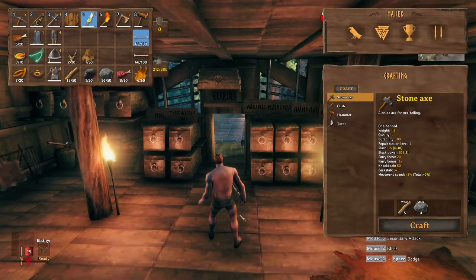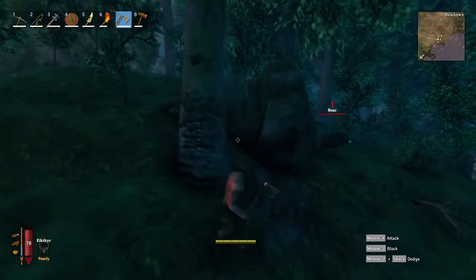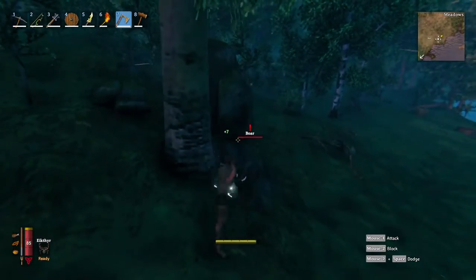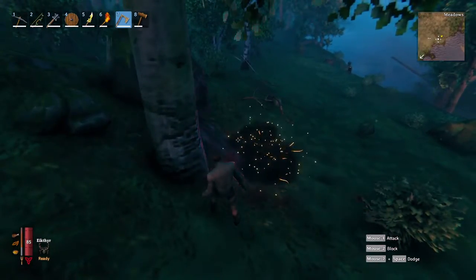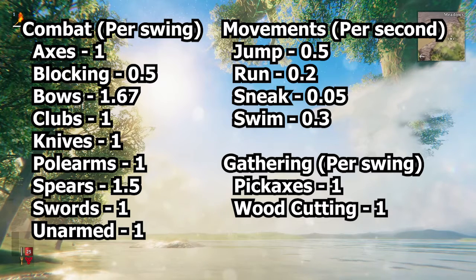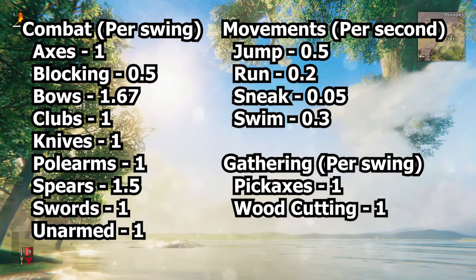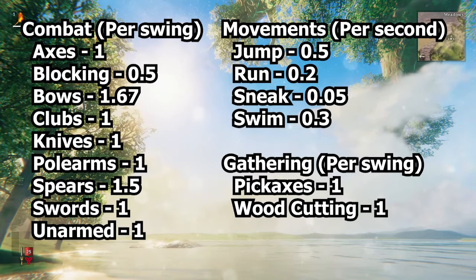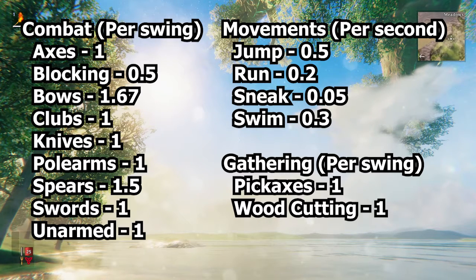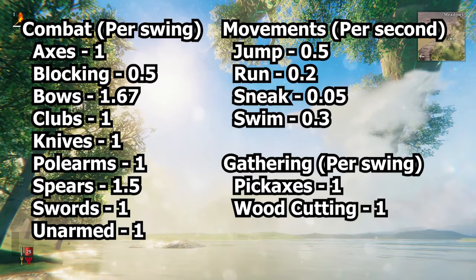Hitting objects such as trees and stones rewards a weapon or tool's base experience. With weapons, hitting enemies or players gives a 1.5 times multiplier on top of the base experience. Displayed on screen are the base experience gains per swing for each weapon and tool, as well as the base experience gains per second moving for movement skills. Note that each jump rewards half an experience point, and sneaking gets a 10 times multiplier.